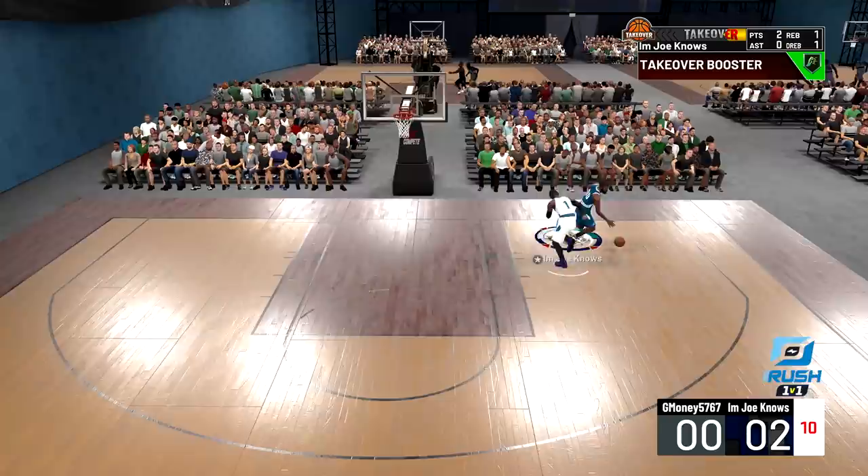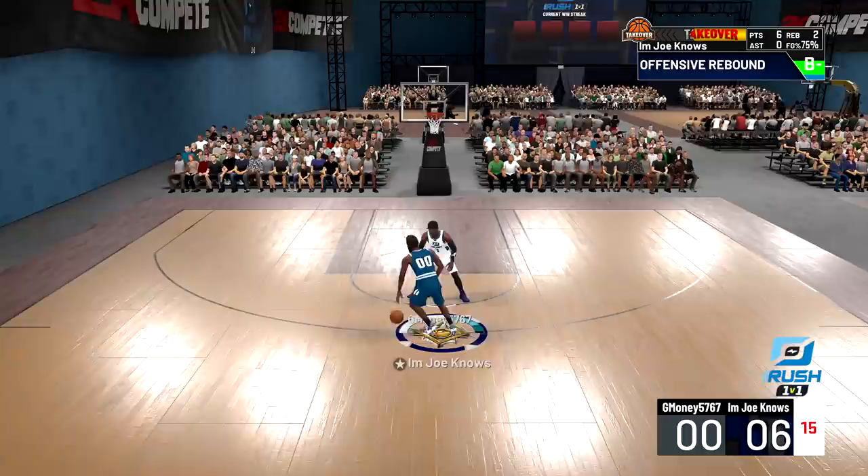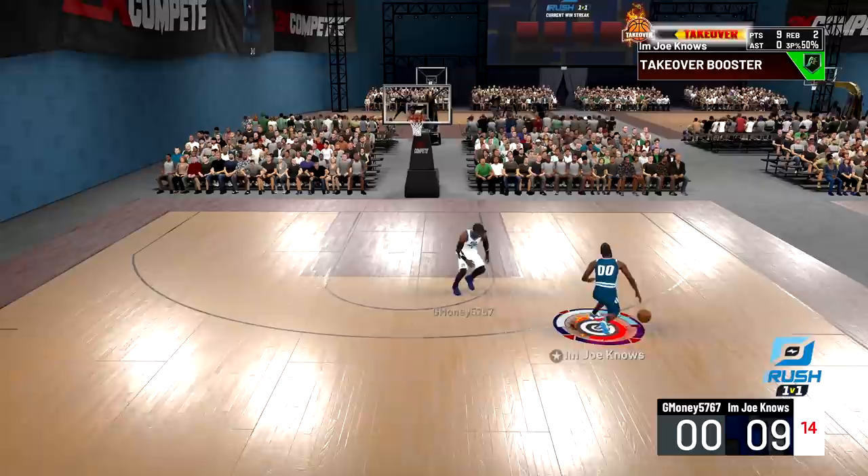We got this man in a torture chamber — cross, cross, drive, spin back — dude is out of bounds on the baseline, that's how bad he just got cooked. Curry slide, cross, cross, drive — doing a little floater just for fun. Behind the back cross, curry slide, wide open pull up — it's already 9-0, we're about to have our takeover and it's gonna be a wrap.